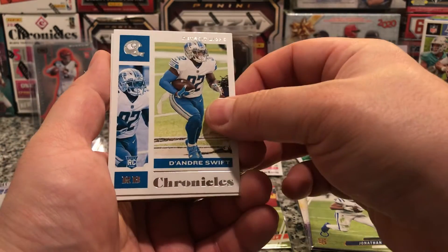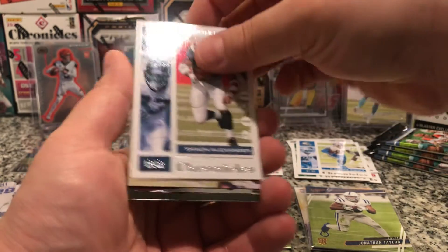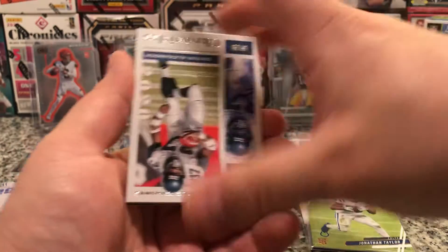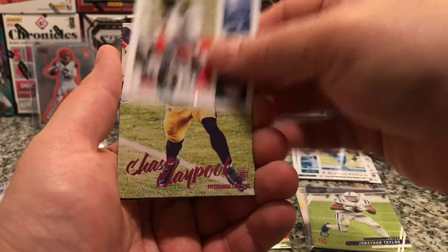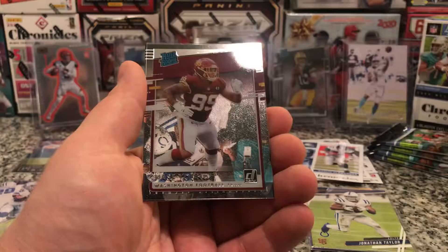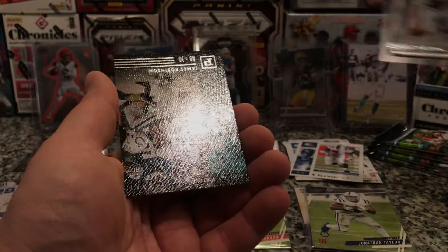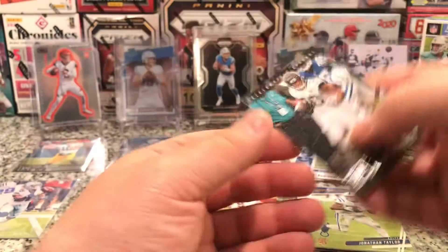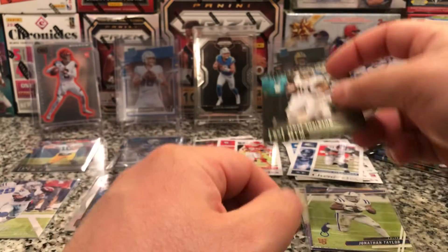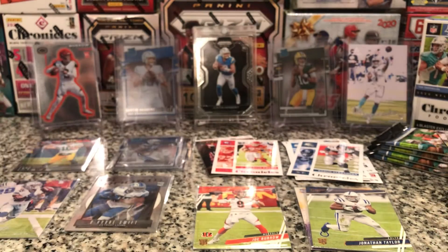DeAndre Swift. Shaun Alexander. There's a Luminance. Chase Claypool pink. Washington Football Team Chase Young, Clearly Donruss — that was nice. I thought Jonathan Taylor — or no, James Robinson, sorry. I'll just put him over here for now.